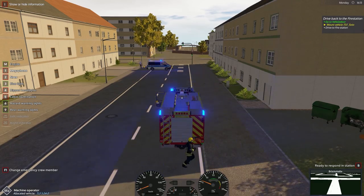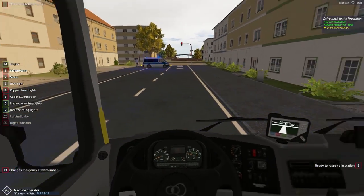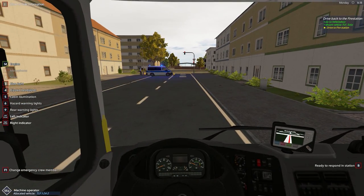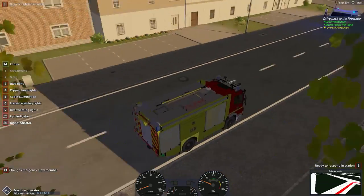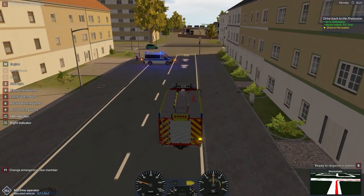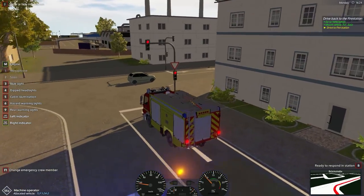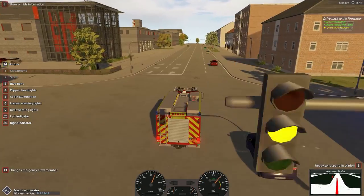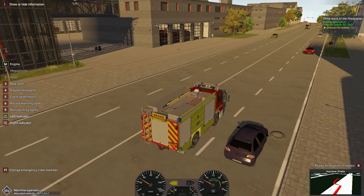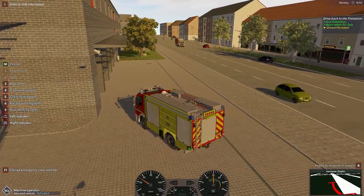Wait for this guy to get in. We don't need to go back with our blue lights anymore — turn the hazard lights off, rear warning lights can go off as well. We're in normal road mode now. Although we're only around the corner from the fire station we do have to go all the way around — we even have to wait at red lights. Arriving back at the station now. We have to go all the way around the block because of the one-way streets.